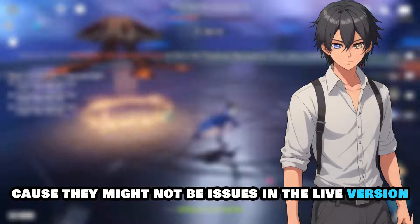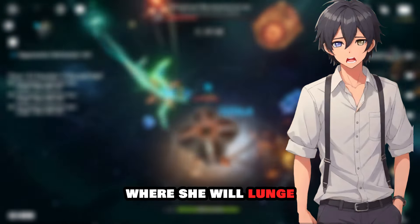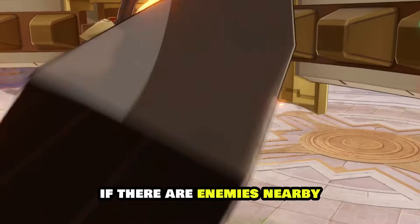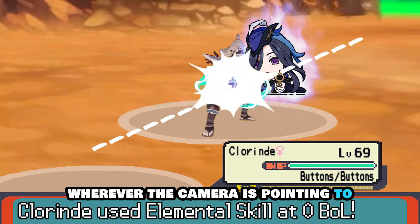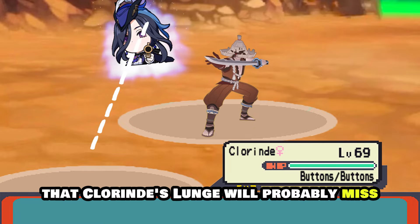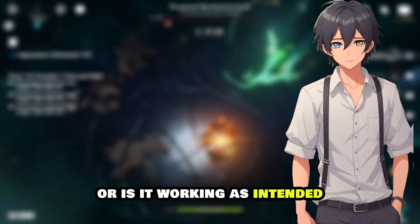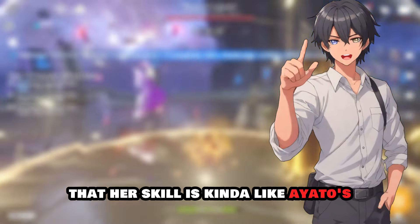There's another issue — with the caveat that it may be fixed in the live version — which is Chlorande's auto-targeting with her lunges. Normally, auto-targeting ensures you attack nearby enemies even if the camera is pointing elsewhere, but with Chlorande's lunges she moves in whatever direction the camera is pointing. If you're slightly off-target, her lunge will probably miss. This is not an issue with her bullet shots, which have no targeting problems — we'll just have to wait and see if this gets addressed.